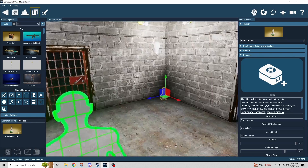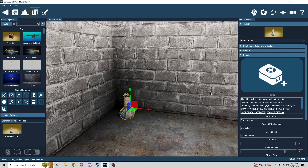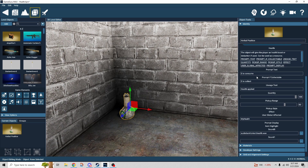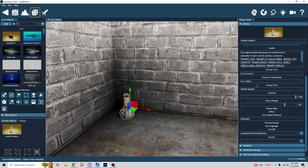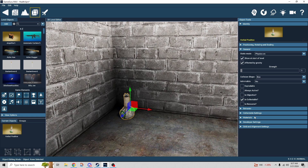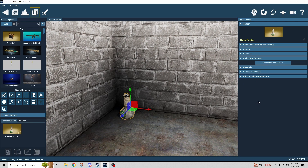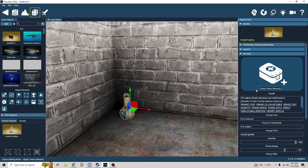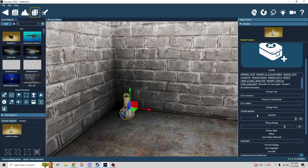Let's look at each one and see how they work. We'll start with the health potion. It doesn't have to be this object — it can be any object you want to act as your health potion. We have a prompt text — 'E to consume' — and then 'prompt if collectible.' You can make this a collectible object; to do that go into General and check 'Is Collectible.' The collectible settings will open and you create a collection object, give it a name like 'health potion,' set its properties, and that makes it a collectible health potion — in that case it'll say 'E to collect' instead. Then you have the usage text, which is what displays once you've used the object.